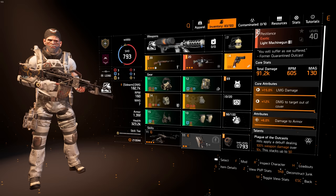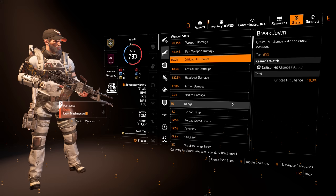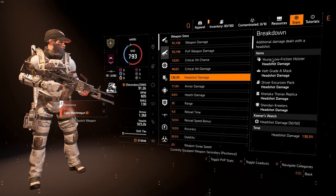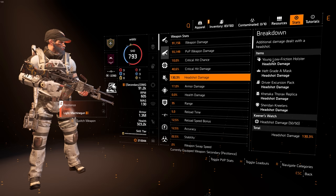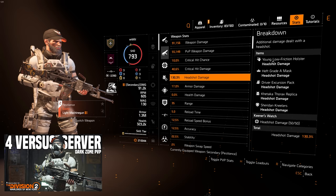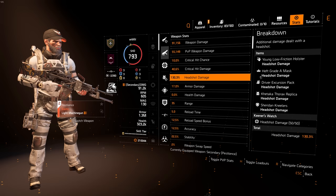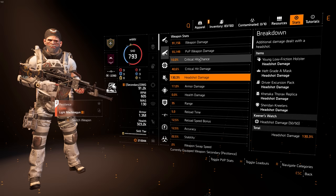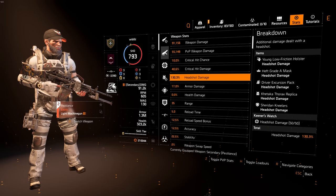Let's go through the stats. With Pestilence equipped I have 10% critical hit chance from my SHD watch and 40% critical hit damage. I would like to swap the glove crit damage to headshot damage. I have 130% headshot damage total. The accuracy on Pestilence is not great so it can be hard to beam headshots unless you're really close. I haven't had much time to play this build in PvP yet — I'm currently waiting for the next update when rifles and M1A get nerfed. But I think headshot damage stacking is probably going to be pretty good.